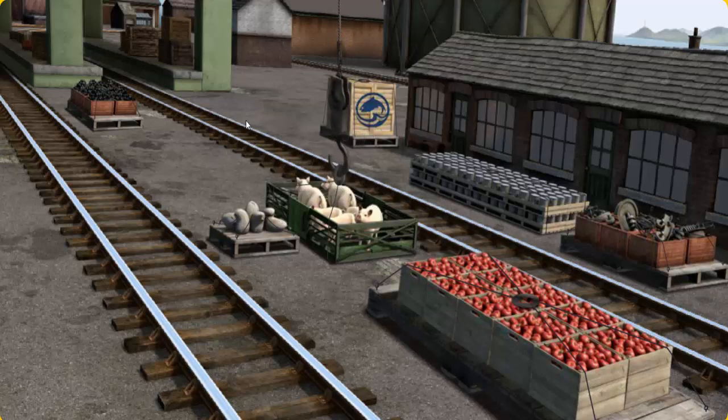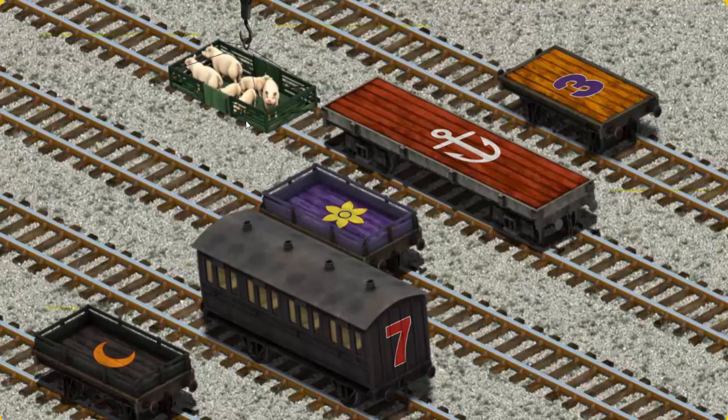Let's lift and load. Now the cargo must be loaded. Help Cranky find the orange flatbed with a purple number three.